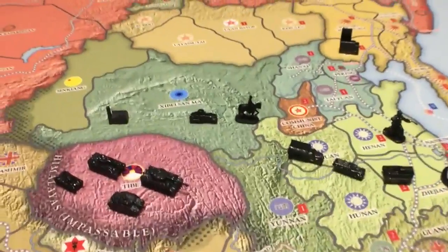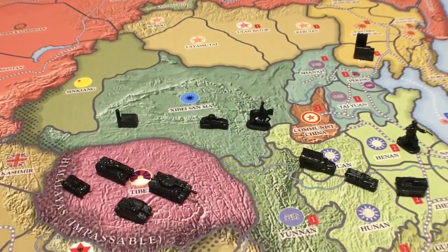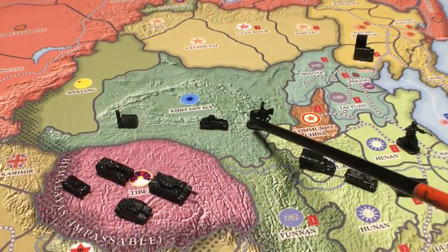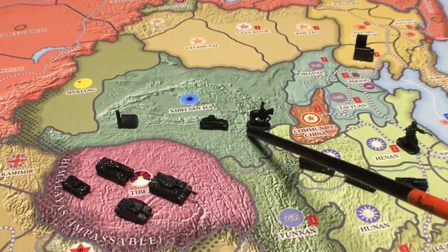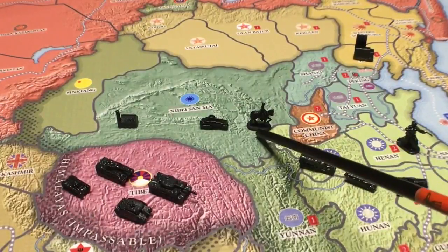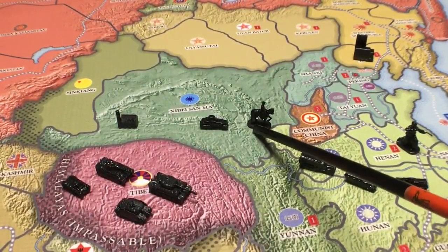We have two more units: cavalry and armored cars. Cavalry can also function like infantry — they can be boosted in attack by one when paired one-to-one with artillery. Normally cavalry attacks at 3 and defends at 2, so they don't defend as well as infantry but they attack better and move two spaces. They only cost 3 IPP, same as an infantry, and pairing them with artillery boosts them to attack at 4. Pretty handy.